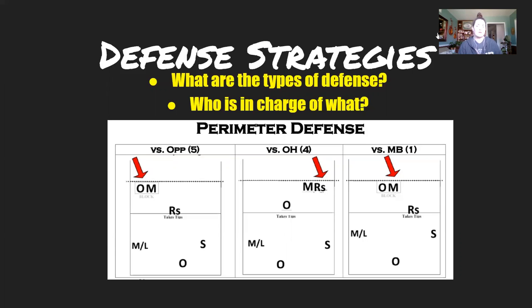There are a couple different types of defensive systems most commonly used in volleyball. The first type is perimeter defense — it's the most common and the type we like to use the most. The idea is that you're protecting the perimeter of the court, with the off blocker protecting the middle. Against an opposite or right side attack, you have your libero down the line — we like foot on the line — and the setter is shifting into the angle.